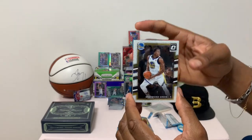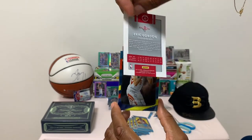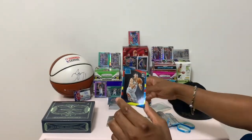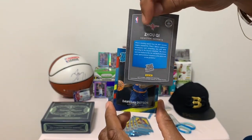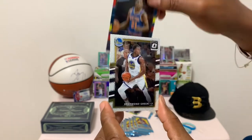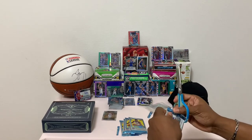Up next we have Draymond Green. Wow — beautiful silver of Aaron Gordon, beautiful card — prism right there. A Chinese player — I'm not even going to try and pronounce his name. There you have it.